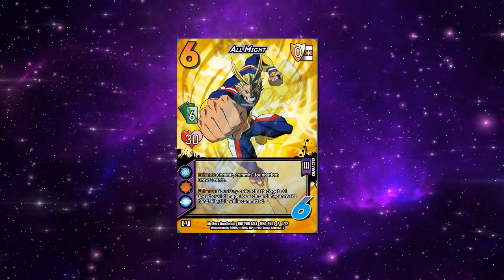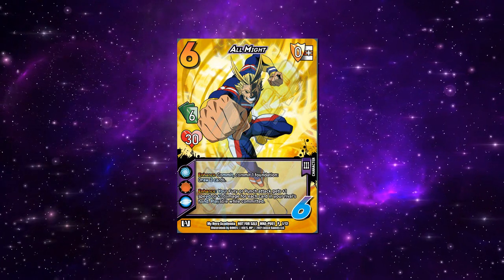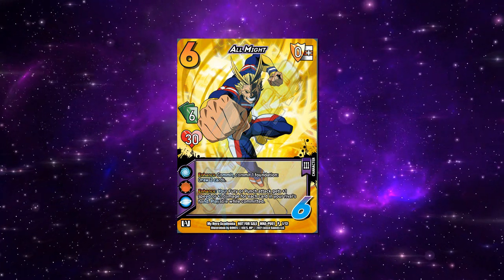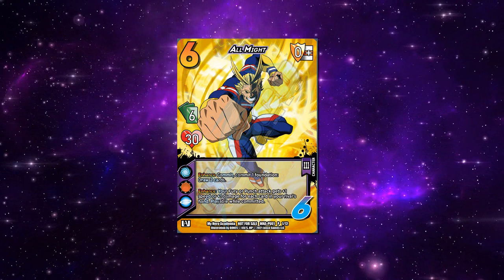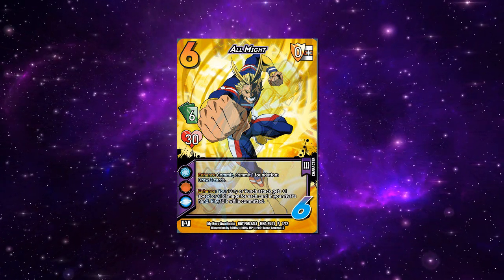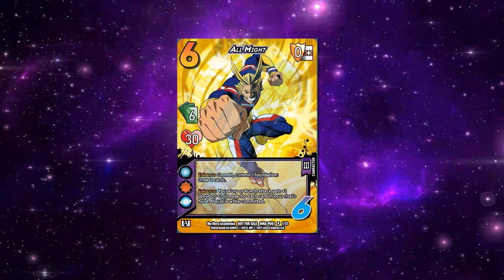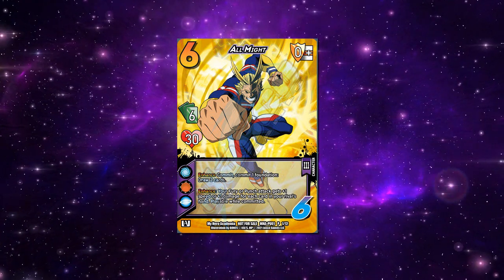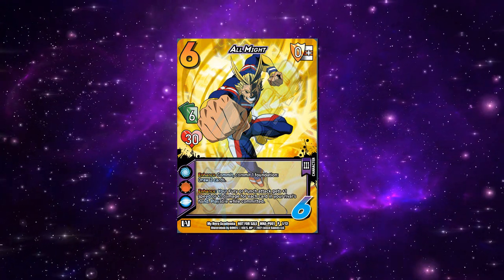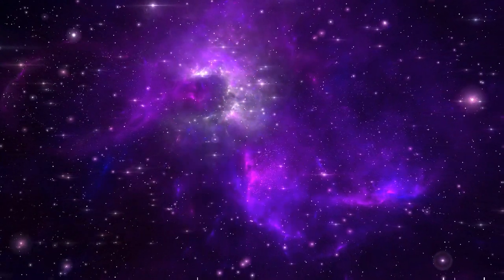For the first character we have All Might. He is the same All Might that was a Gen Con promo a few years ago, just at 630. His enhance is: commit a foundation on him, draw two cards. His bottom enhance is: your Fury or Punch attacks get plus one speed or damage for each card in your rival's hand, playable committed. I think he's fine — an okay aggro deck. He doesn't have the same flavor the other All Mights have. He's like a B plus character; you could probably make a good deck with him. He's just not my cup of tea, but he's a good character.